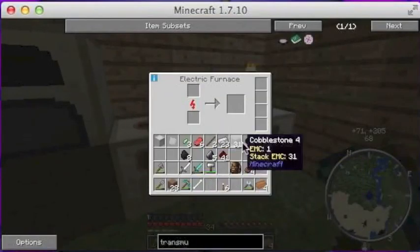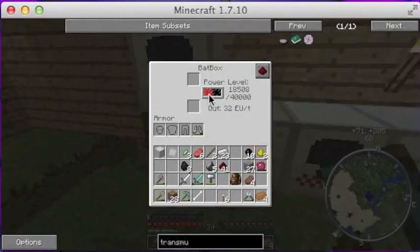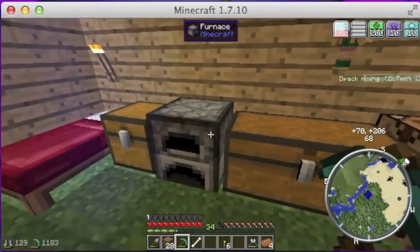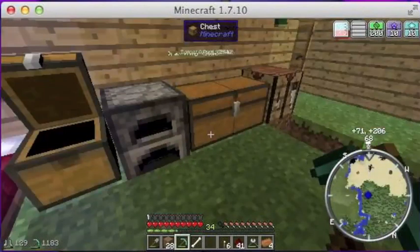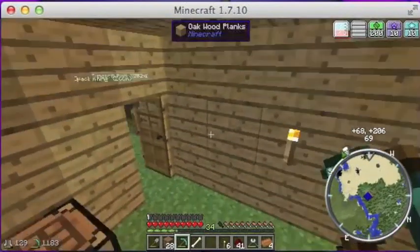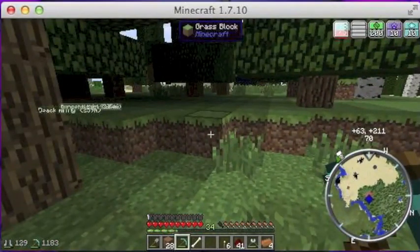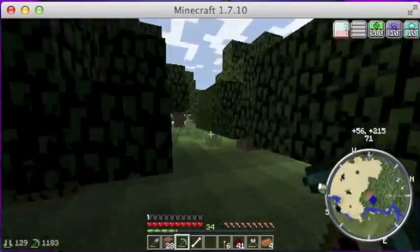We're going to need some smoothstone and some obsidian — four smoothstone. We'll put that in the electric furnace here and see how we're doing on power. We've still got quite a bit of power. Let's go grab ourselves some obsidian.